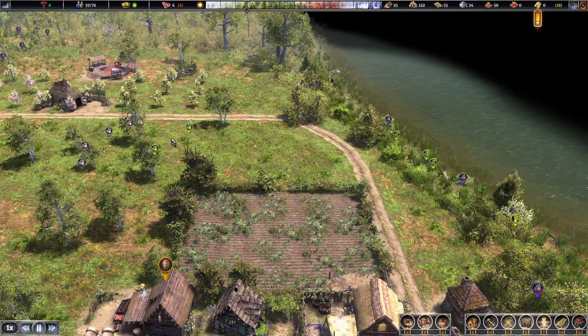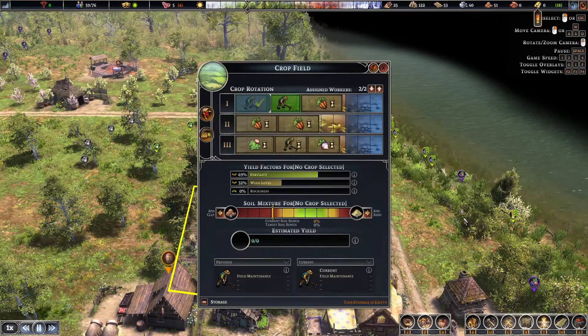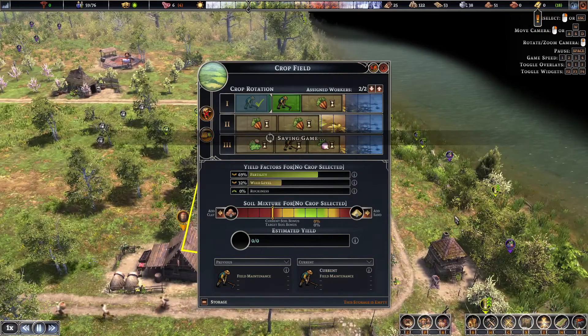Hello, I'm going to quickly show you how farming works. If this video helps you, please like it. Farming is a little complicated in this game, so I'm going to click and show you the menu. You have to pick what you're going to grow in the next three years, and all of them do some different stuff.